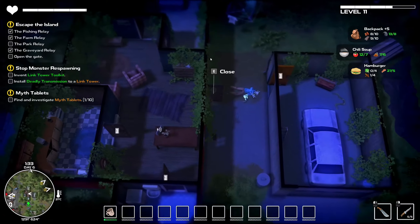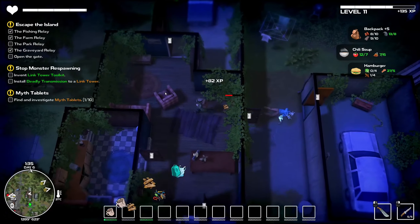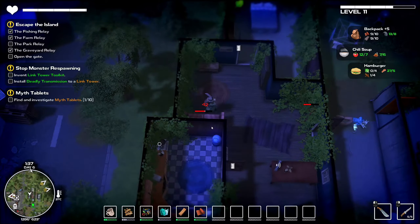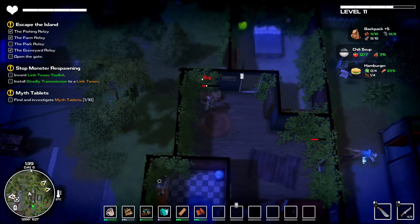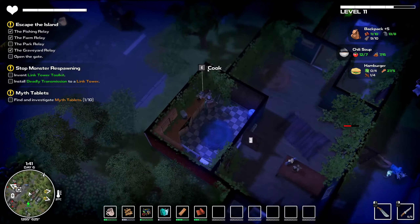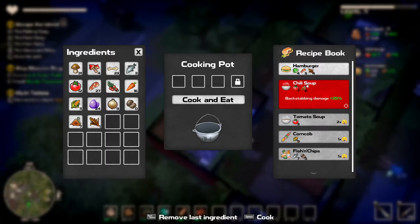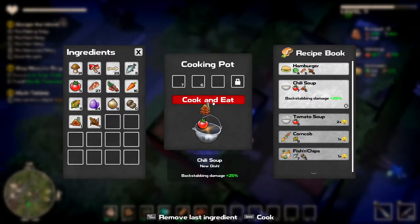Okay, beautiful — stealthy kill. Now if we start breaking down the furniture such as the armchairs and the sofas, we are going to be able to get that hardwood and the fabric. We are going to require those eventually, but the biggest struggle for me right now is with the metal bars. We still need one more to do a backpack upgrade, and we also need to get our hands on backstabbing damage.